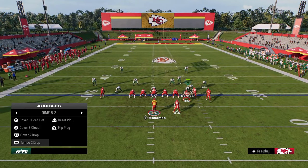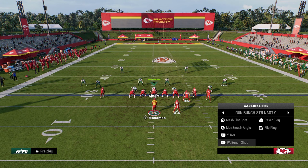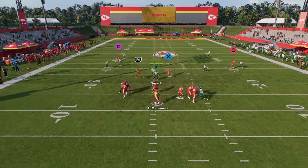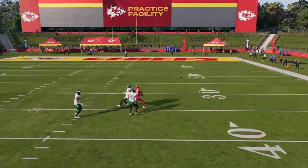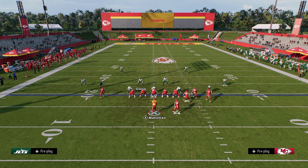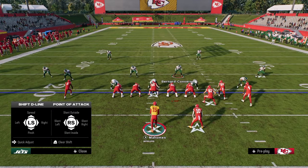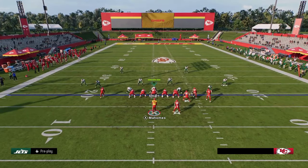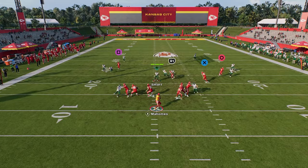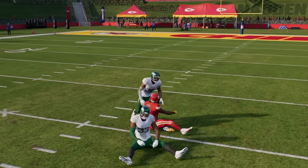Against cover two, Wide Trail is really interesting because you can basically split the safeties. The post, when he cuts inside, gives you a sweet window to throw into. Most people running cover two are doing it to double the flats — to stop plays like Dagger — so they normally don't have a mid-read zone in a traditional cover two. Once the post cuts inside, there's a really sweet spot you can hit to split the coverage.